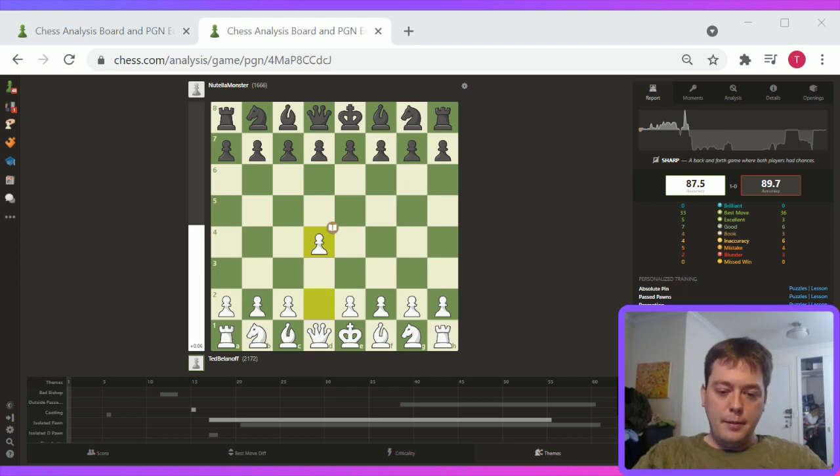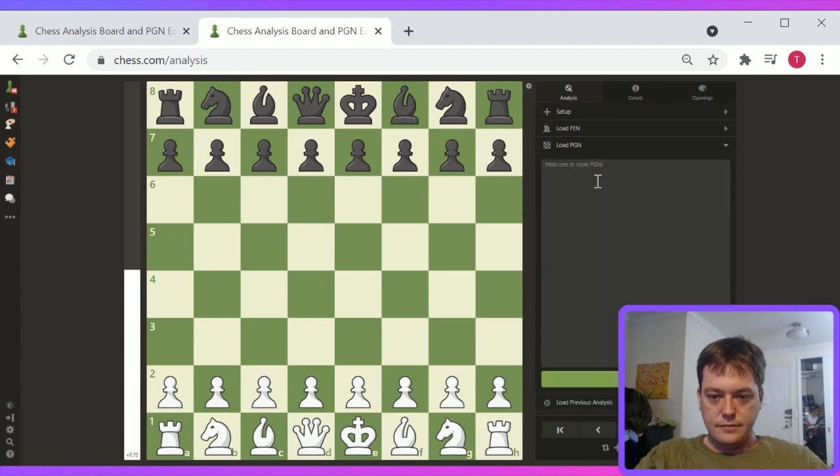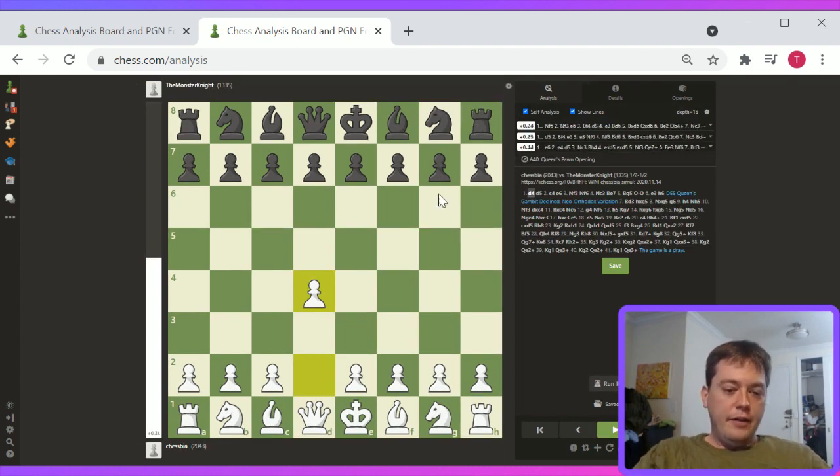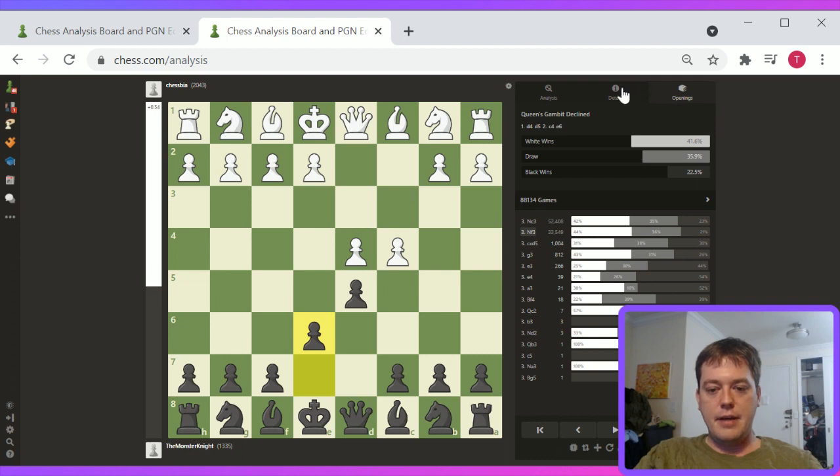Anyway, on to the games. We have three games from Coach, Electric Horse, and Previlo. Let's take a look at Electric Horse. Electric Horse I think is playing this one as Black. Black plays the Semi-Slav. Semi-Slav, d4, d5, c4, e6 is usually pretty solid.